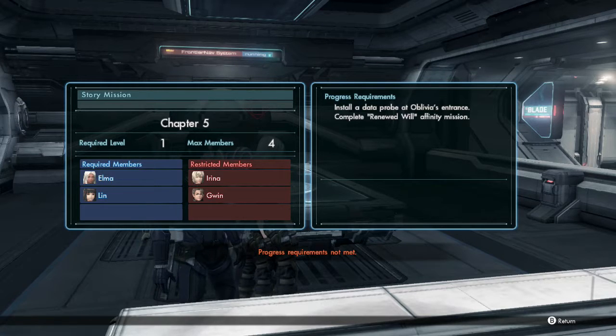Install a data probe at Oblivion's entrance. Please say I don't need survey rates for any of the other ones — that would be amazing. I'm way too happy about not having to do survey rate right now. I don't know where Oblivion is, but it's probably not going to be as difficult as doing survey rates, so I'll do that off screen.